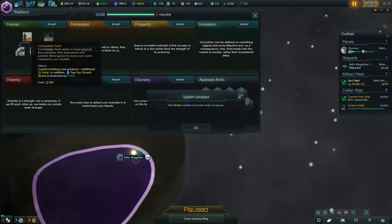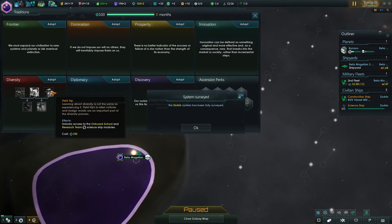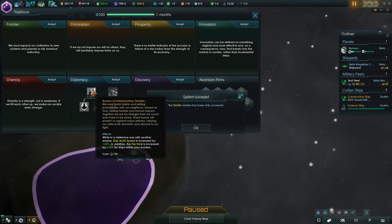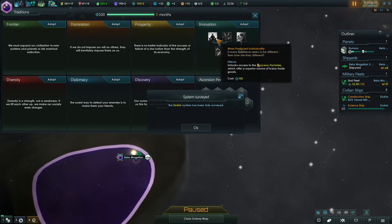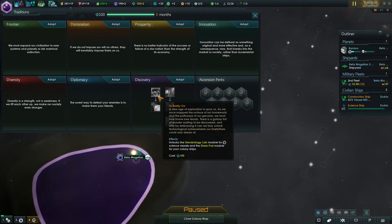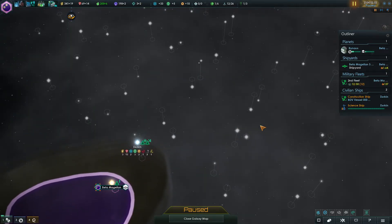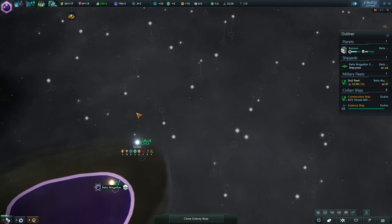I don't know what the right answer is here. Diversity doesn't feel right. Domination doesn't feel like innovation. Luxury factories, genetic engineering — doesn't feel right either. This default one I want to do — it might be right because it's more of the research stuff which I think is probably correct. So we'll go ahead. Please gain more minerals in a turn or two so I can do something here.